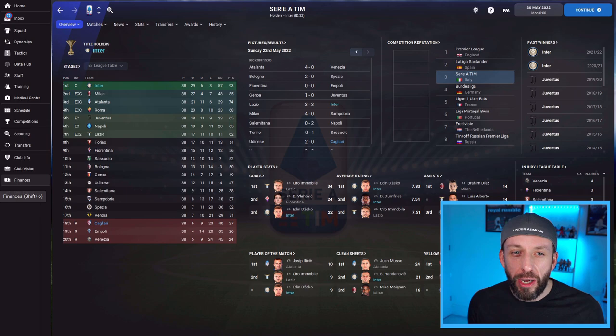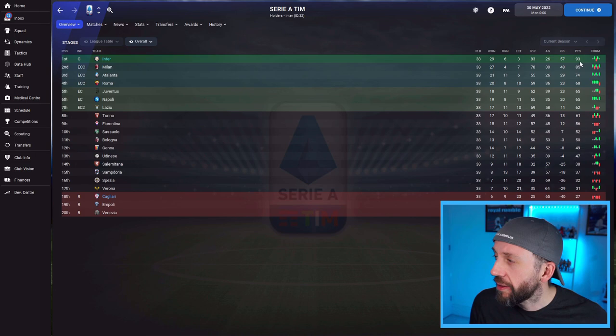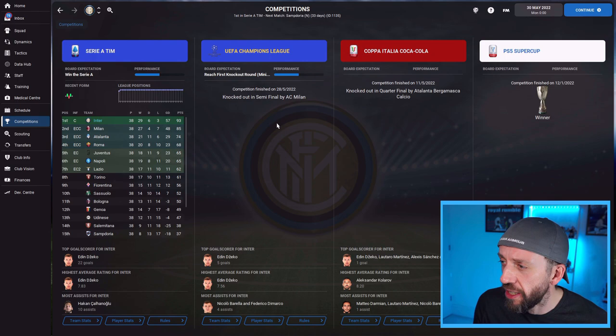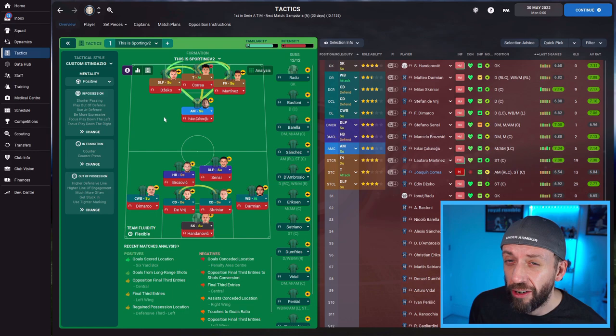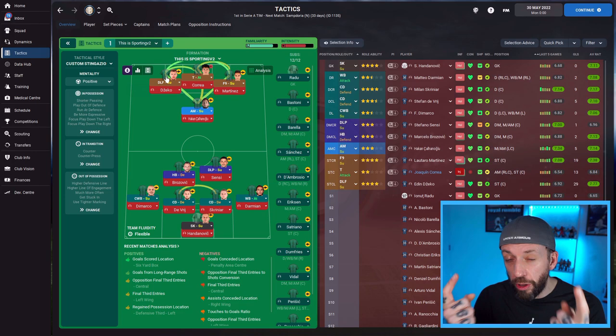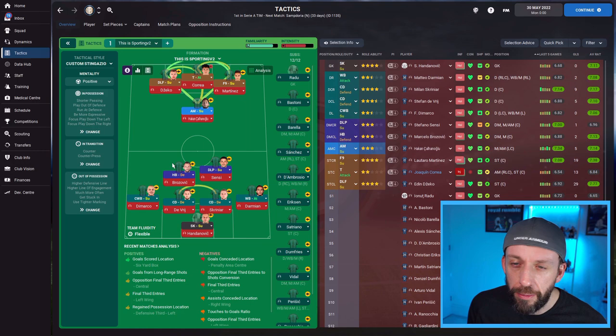Subscribers of the channel will know I love an Italian save and I always test with Inter Milan. Inter Milan crushed Serie A — 29 wins out of 38, 83 goals scored, winning the league and nearly getting to 100 points. In the rest of the competitions they went out in the semis of the Champions League to AC Milan, out in the quarters of the Coppa Italia, and they won the Super Cup. With Inter Milan I didn't need to change a thing really. The front three are interchangeable — as long as two of them are drop-offs, your main one can be something different.